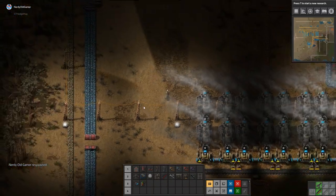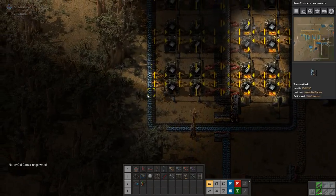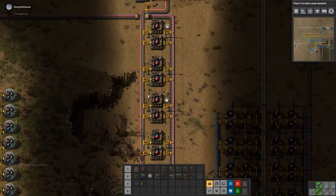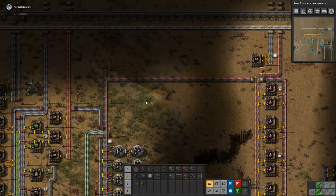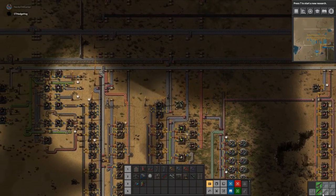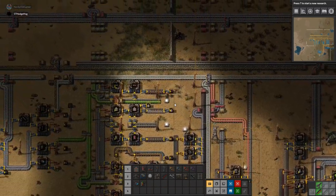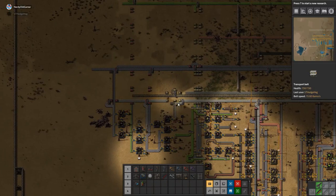We need more power production. Yeah, we do have modular armor unlocked, which I hadn't noticed. I don't really think we've got anything for it yet. I'm not sure what it takes to make it. We do have heavy armor, and I'm still wearing light armor. It's not really the actual damage the biters do that kills me — it's the fact that I don't know they're attacking me. Yeah, that is a problem.